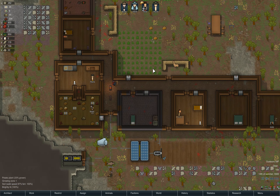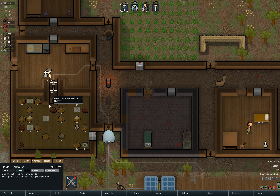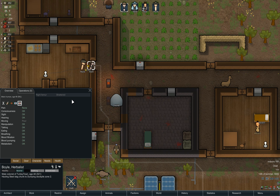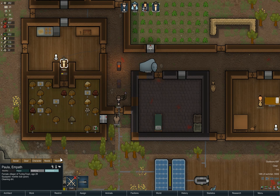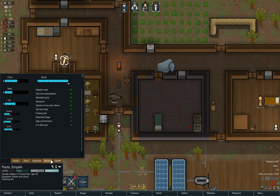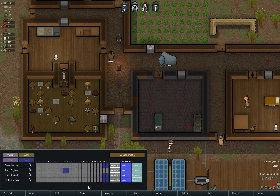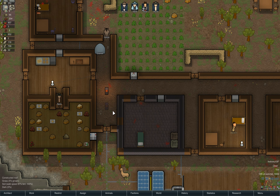I think last time we were kind of working on getting ourselves established a bit here. Boyle had shattered his leg. I believe we restricted Paula to the compound so she would clean up Mandrill's cell, which she has done. So let's go ahead and unrestrict her so she can do some hauling.